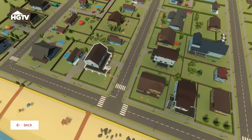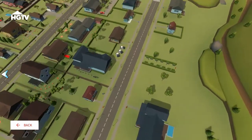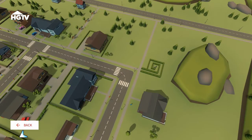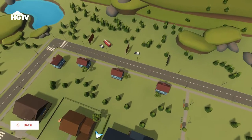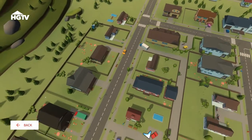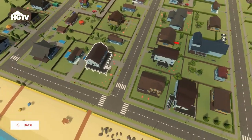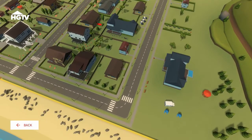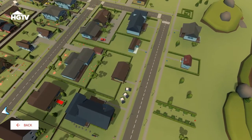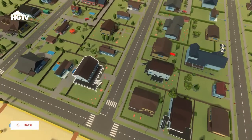Oh wow, it literally is a neighborhood! We've got a beach, a full neighborhood, a little hedge maze in the corner, a fire truck out by some billboards, a little lake, cars, parasols in backyard, little pavilions. There's a little ambulance by the corner and three police cars together - that's a police station, or maybe a party for policemen!